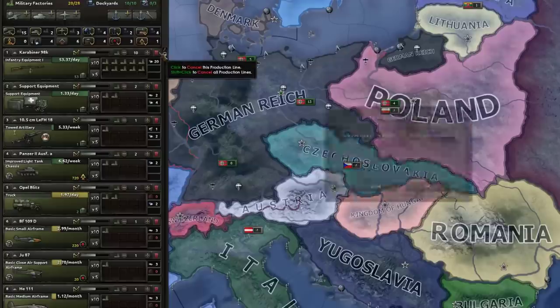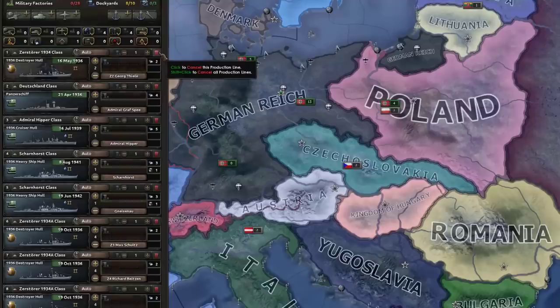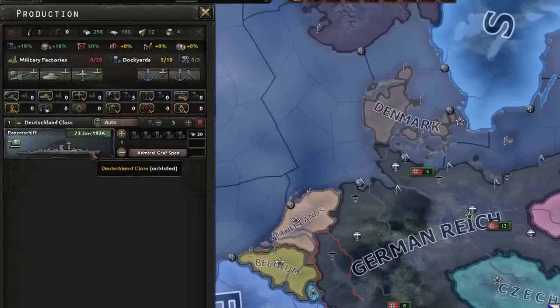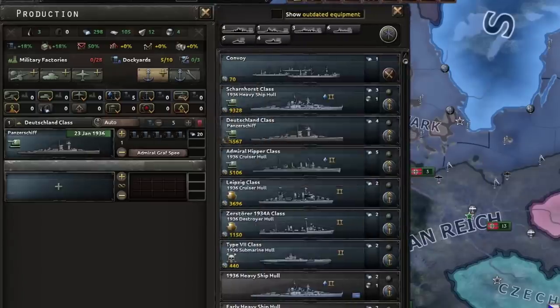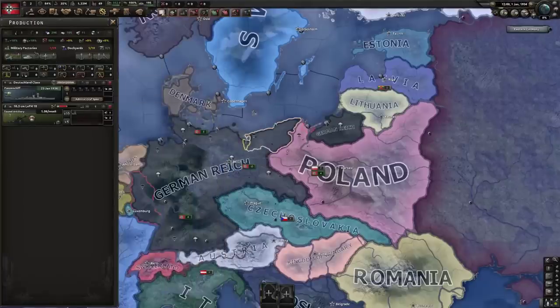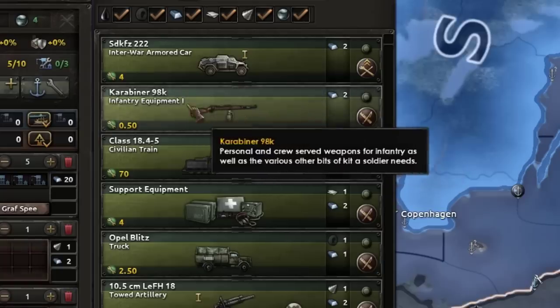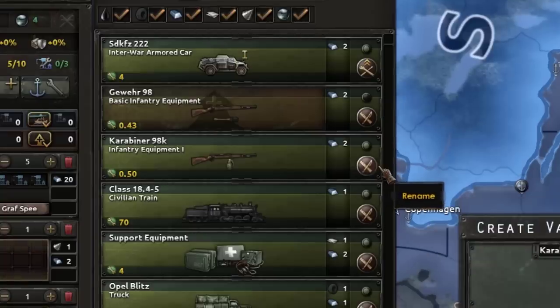The first thing we need to do is go to our equipment and we're just gonna have to delete a lot of it. We're also going with the same rule on the navy, so all of these beautiful level 2 ships we're gonna have to rethink. For our coastal defense battleship, I guess technically it's its own tech so we're gonna use it, but they're not very good. Now we need to go ahead and start producing stuff we can actually use, which means this gun is not going to be good enough for us anymore.